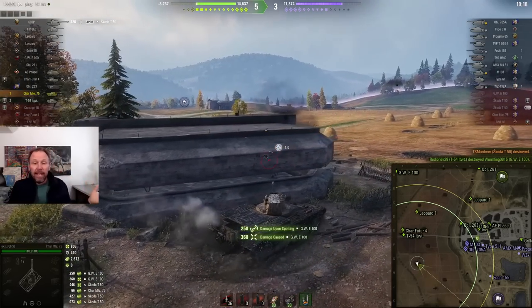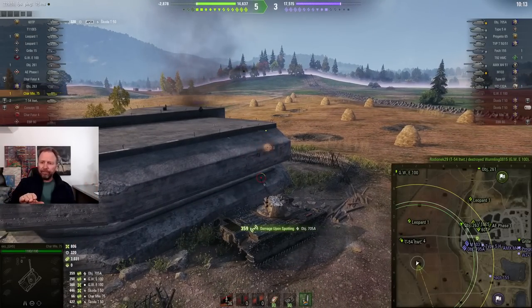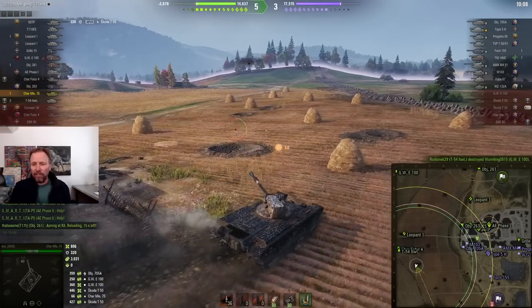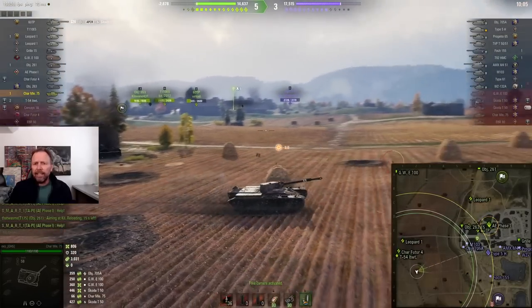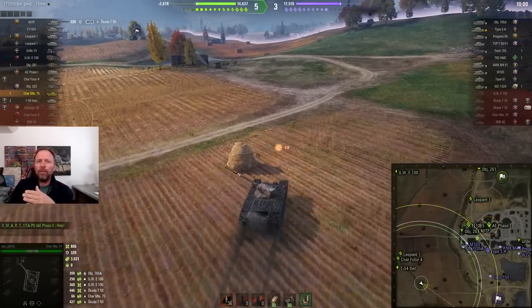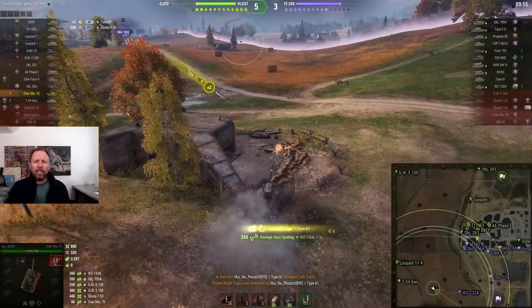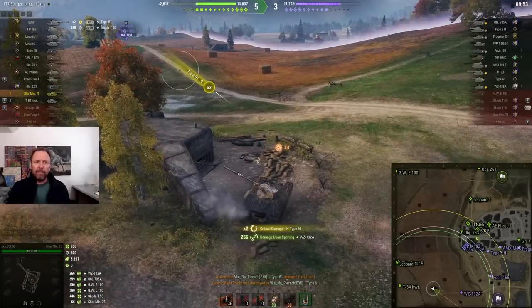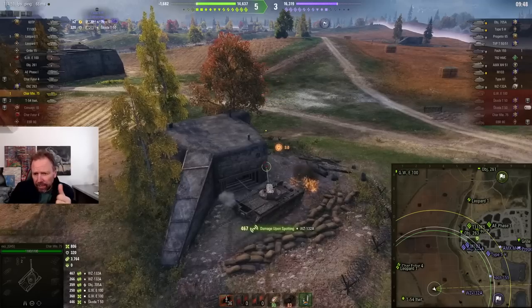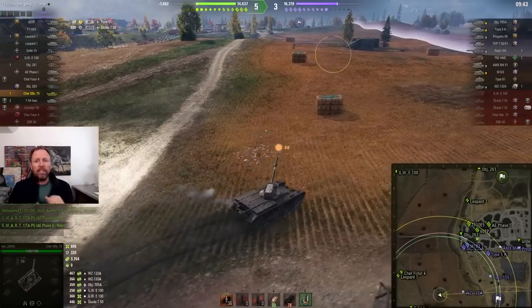Now guys, he's going to wait till he goes stealth. And now he's got free reign to go even further. Now he's going to do the wraparound. He's got these guys detected, but that's not enough. He takes the safe way and does the big flanking maneuver — but he got spotted, so he hides behind the pill box. He took a hit but he's behind the pill box. Meanwhile his team is shooting — he's got a Leopard, a Char Futur, and a T-54 lightweight behind him doing the shooting. Beautiful teamwork.